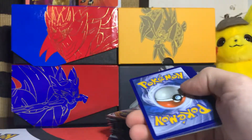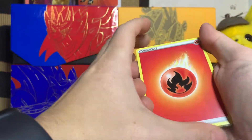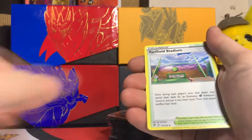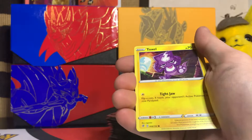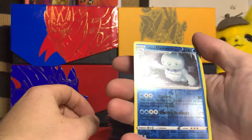And another white card — perfect! Fire energy, Heracross, Capacious Bucket, Turffield Stadium, Weezing. Bronzor, Toxel, Litwick, reverse holo Galarian Darmanitan.